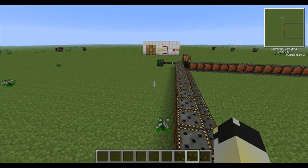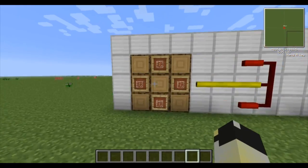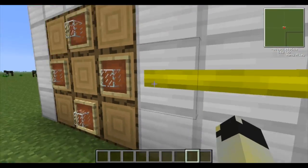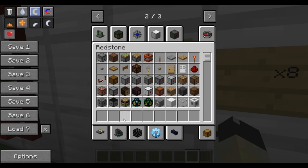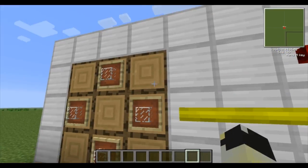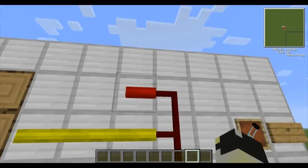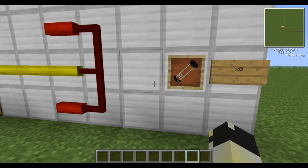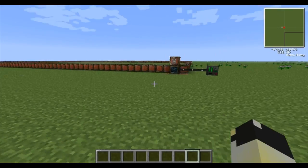So let's go over to my little crafting bench. Over here, this is to make the brand new tube — they're called empty cells, and that's what they look like. All you need is four glass in that pattern on your crafting bench, and that makes eight empty cells. Really cheap, really nice and easy.